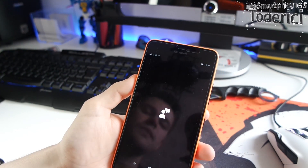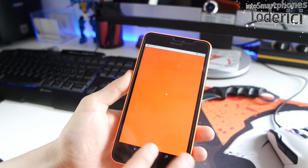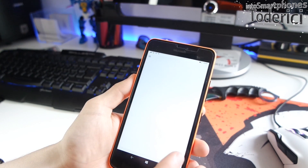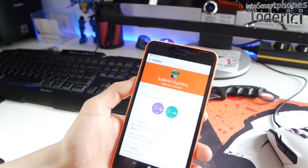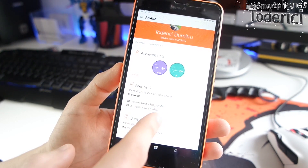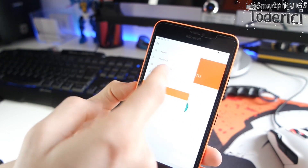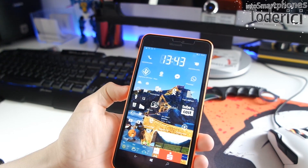The Feedback Hub also got updated from the last build. Now you can see your profile in the hub, including your achievements, how much feedback you've given — I've provided 18 pieces of Windows feedback and 78 upvotes on feedback. You can also see your feedback, announcements, and so on.